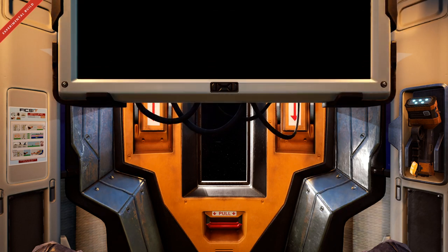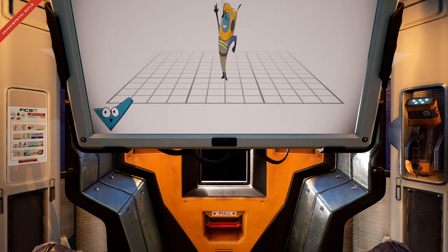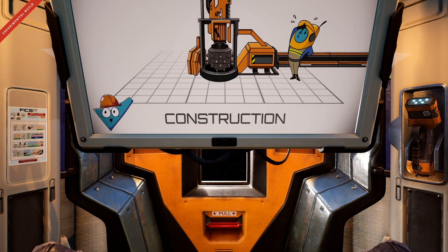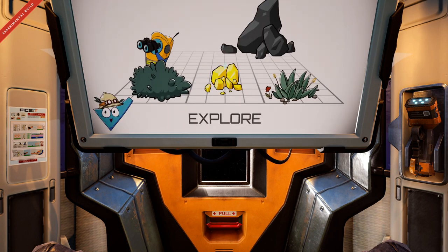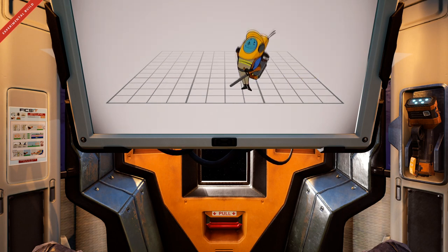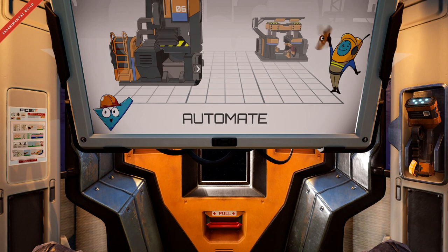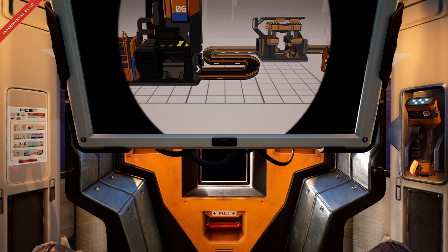Attention Pioneer. The following instructional video is a summary of your impending duties as an exoplanetary pioneer for Ficsit Incorporated. Ficsit pioneers have three cyclical assigned pillars of work to ultimately accomplish project assembly: use provided blueprints to build the necessary buildings; chart the planet and gather resources to provide desired results and improve your infrastructure; make sure to report any unusual discoveries to R&D for analysis. Expand your factories, outposts, and pipelines through automation and augmentation. That's it — get to work and be effective.